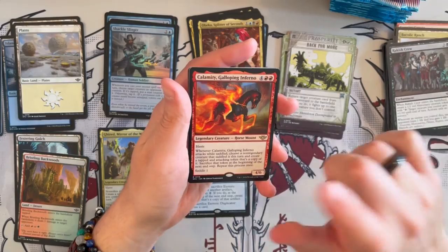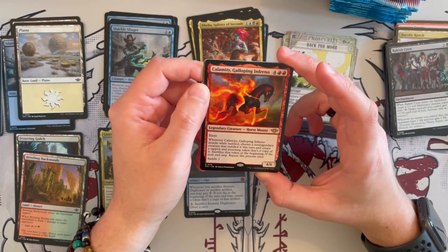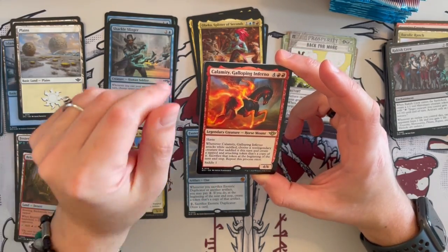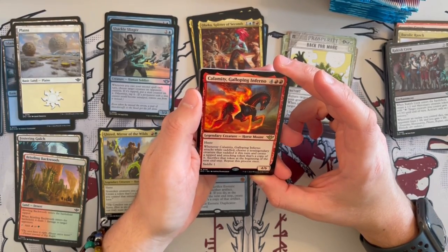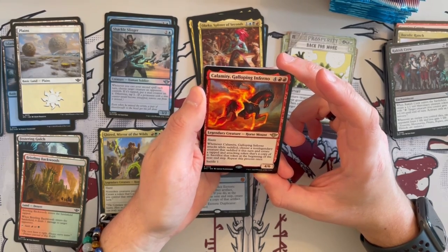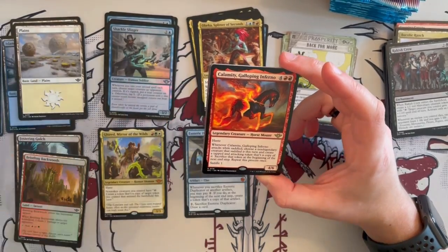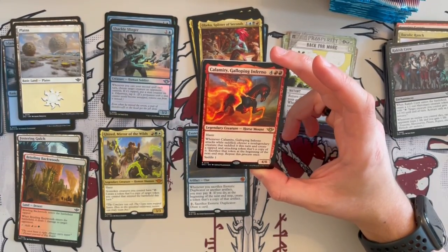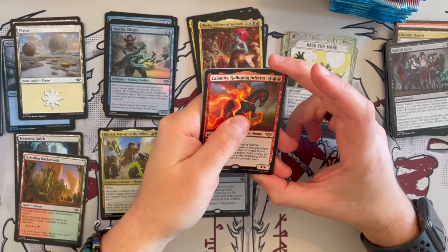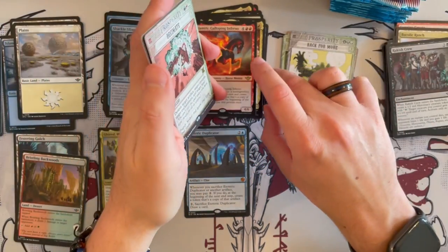Then we have Calamity, Galloping Inferno — a very strong horse mount. It's a 4/6 with haste, and whenever it attacks while saddled — which only needs saddle 1 — choose a non-legendary creature that saddled it this turn, and you get to create a tapped and attacking token that's a copy of it. Sacrifice that token at the beginning of the next end step and repeat this process once. This can swing the game in your favor in such a huge way — it's such a good card and if it's not dealt with, well, it basically has to be.